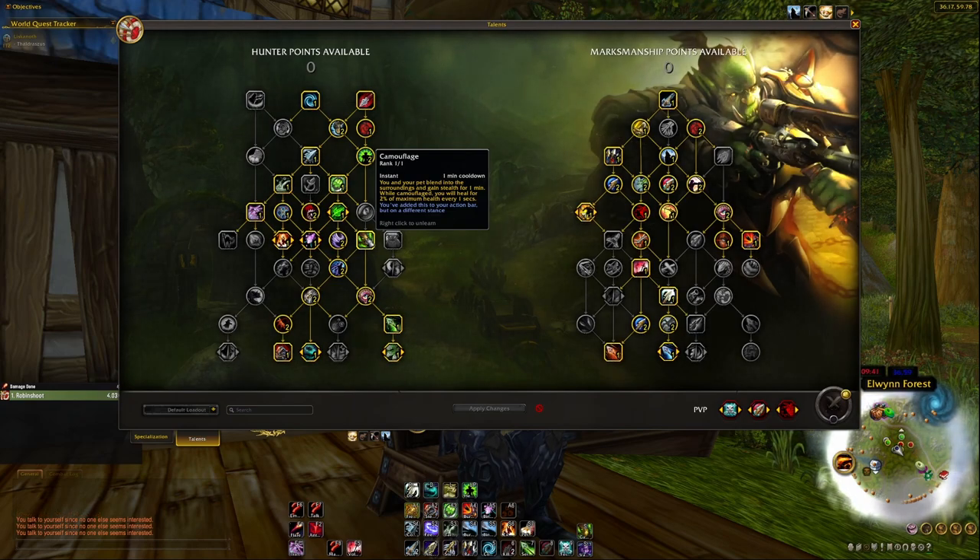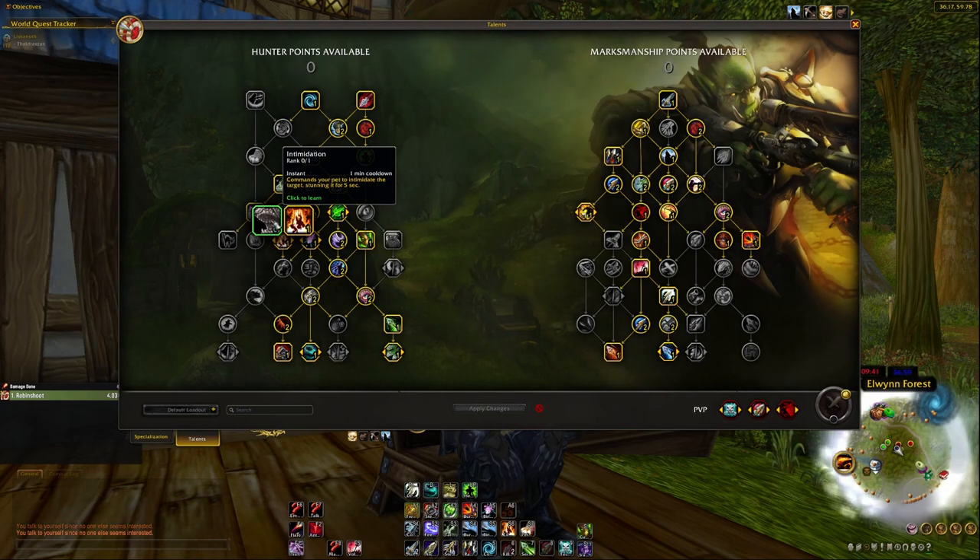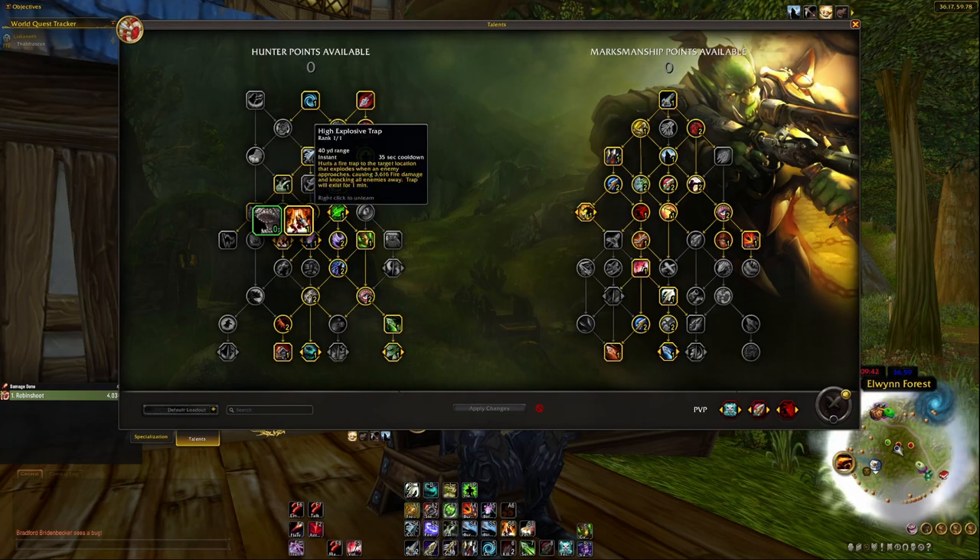Camouflage is an absolute must — especially if you're Night Elf, you simply cannot go without it. Without a pet, I like High Explosive Trap more than Intimidation — the pet AI is sometimes so stupid it gets me killed, especially when I'm in Camouflage and my pet randomly runs off to attack another player's pet. High Explosive Trap also has potential to knock people off the map in certain battleground maps, which is always fun.